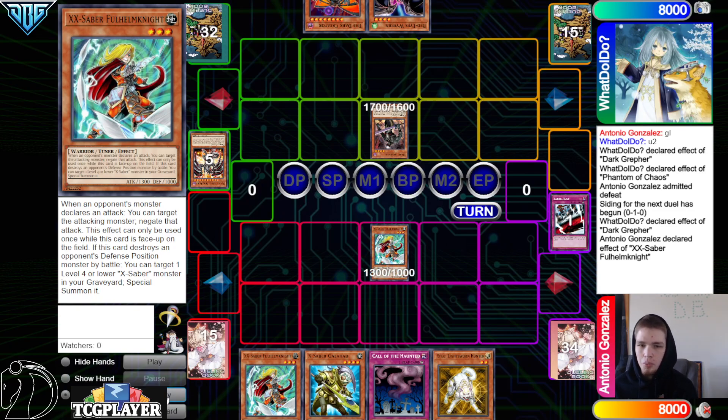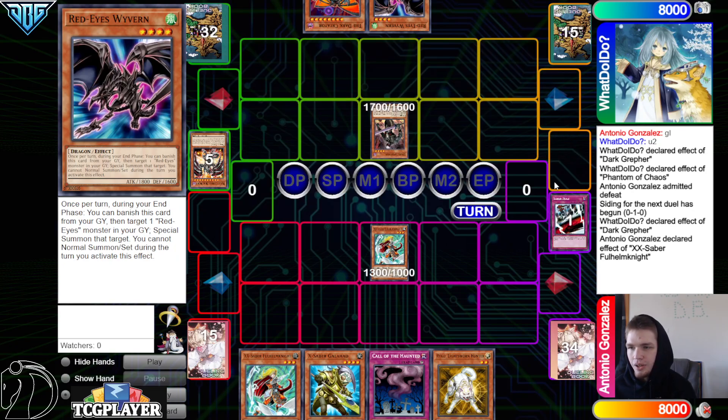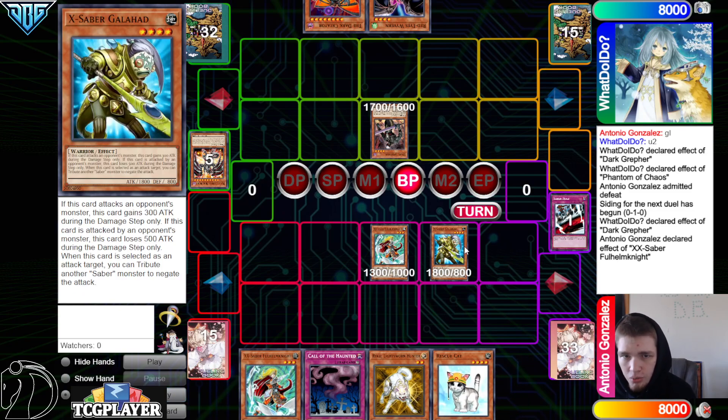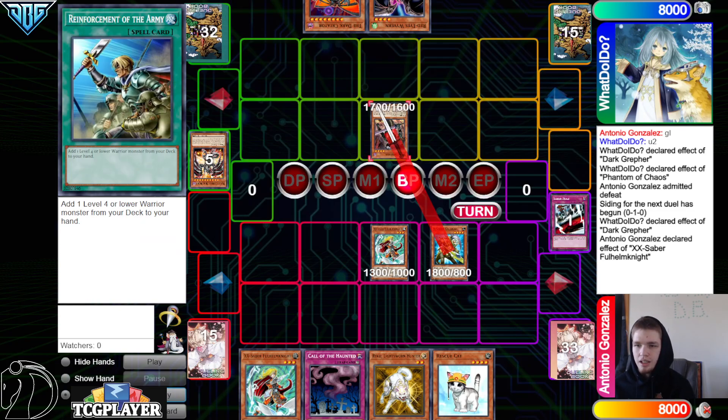They attack — well there's really no point in attacking, I guess, except to get the Wyvern's effect through. Then they draw into Rescue Cat. We go normal summon X-Saber Galahad — not going for the Rescue Cat.